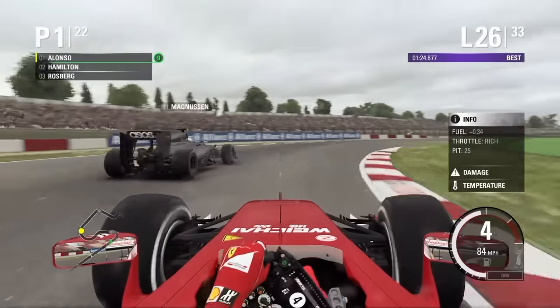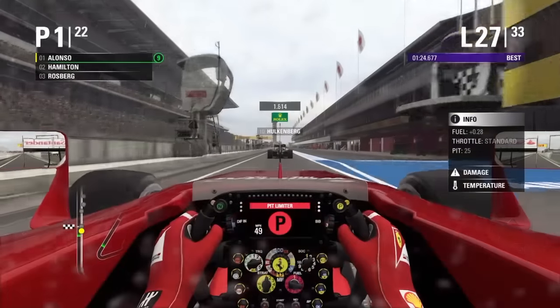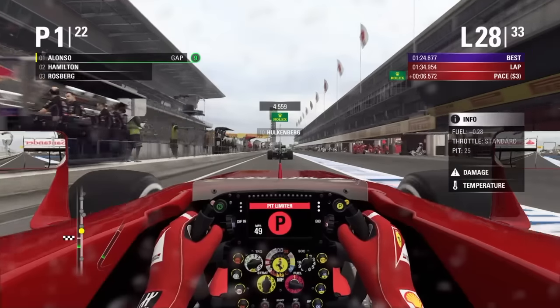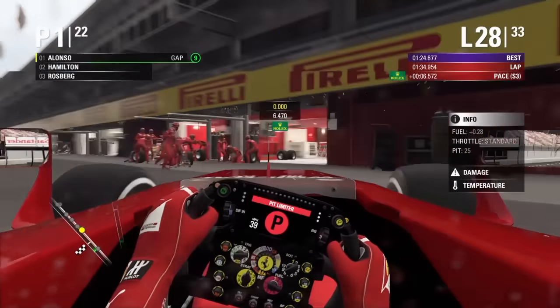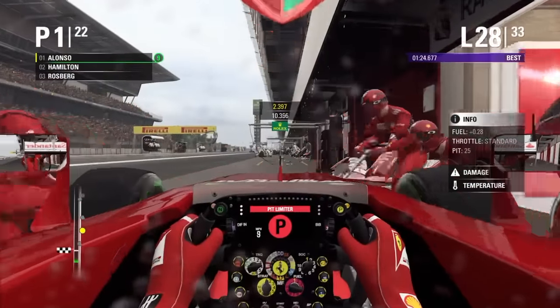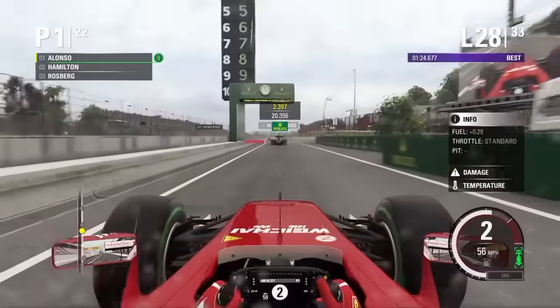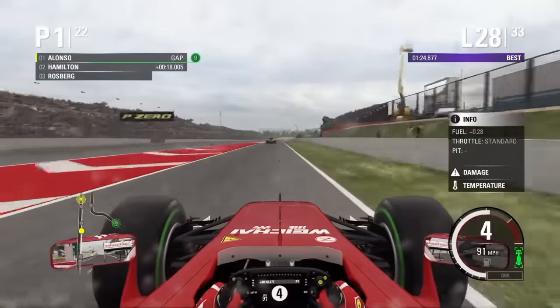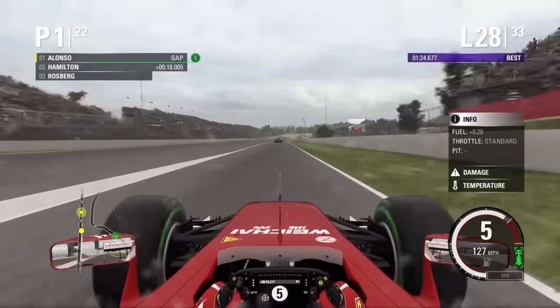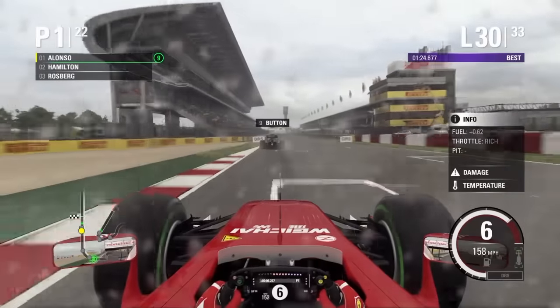On lap 26 it is starting to rain quite heavily. We lap Marcus Ericsson, who was on prime tyres at that point. One lap later we get the call to come in for a set of intermediates, which is exactly what we do — we don't need to take any risks here; we've got a nice lead on the Mercedes. They pitted behind us, so of course we come back out in P1.